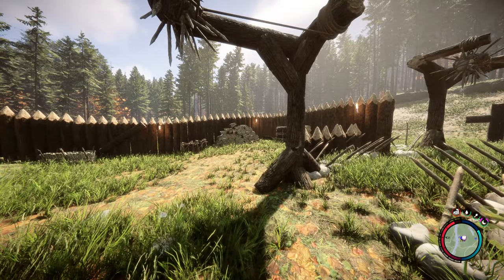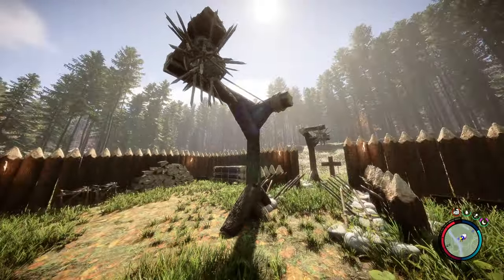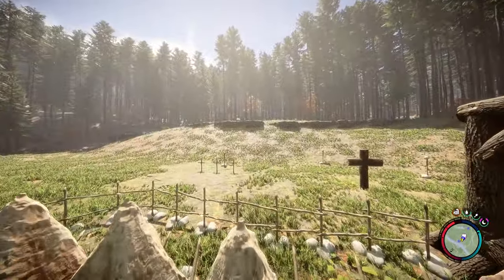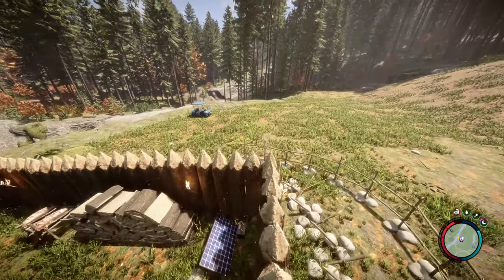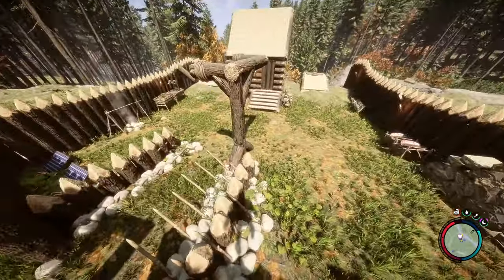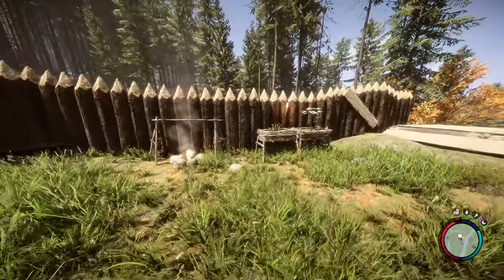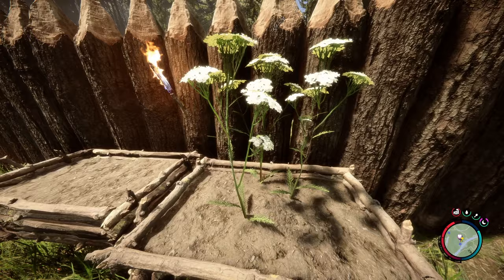After the last episode where we got visited by a bunch of demons, it's clear the game is going to throw harder and harder enemies at my base. I have an electrical fence yet to be completed, a bunch of spikes, and some new things, but I think we could do more. There are a ton of blueprints on this map, and today we're going to try to find a couple that are helpful for securing the base.